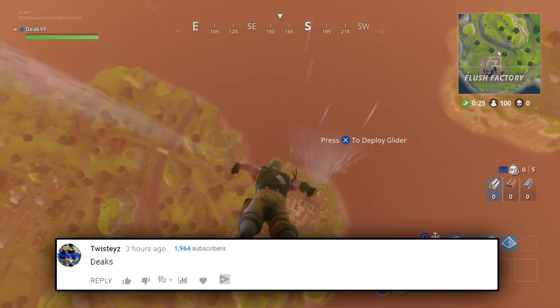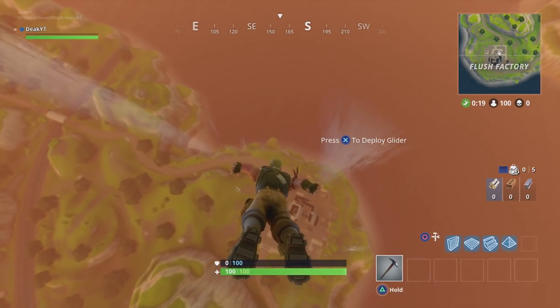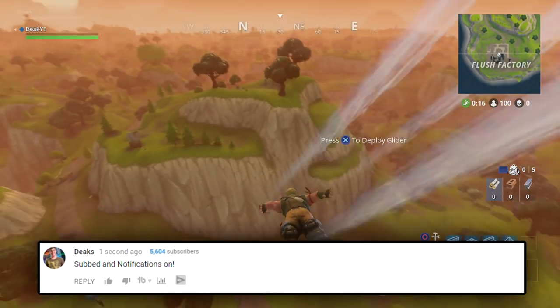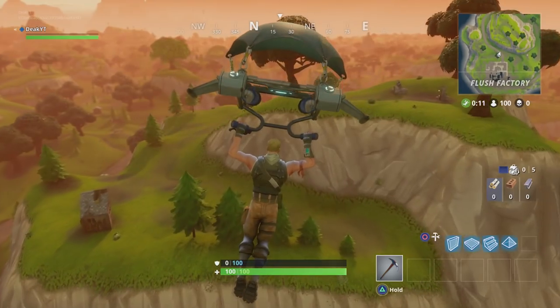Shout out to the guy on screen right now — he did spam the word yesterday in the comment section below. But today we're changing it up. Instead of spamming a word, I want you guys to put 'subbed and notifications on' in the comment section below, but you have to make sure you are actually subscribed and have notifications on.